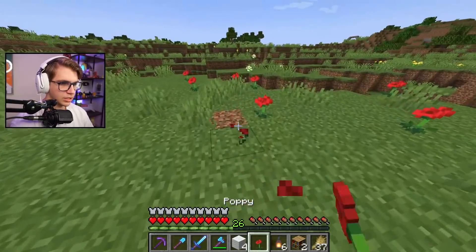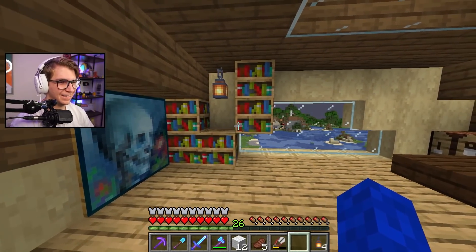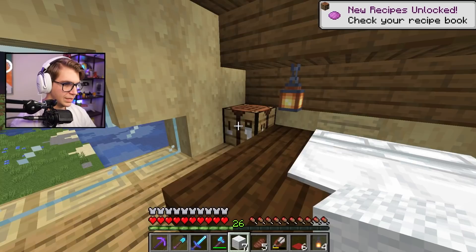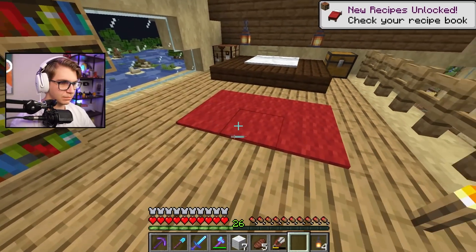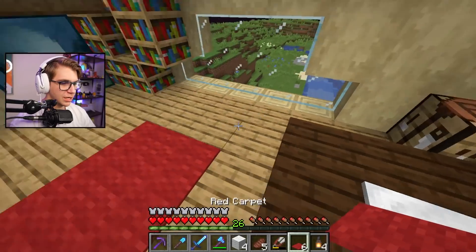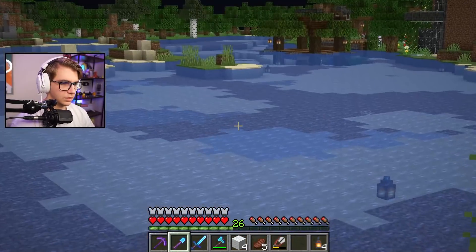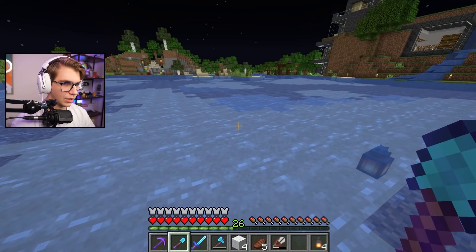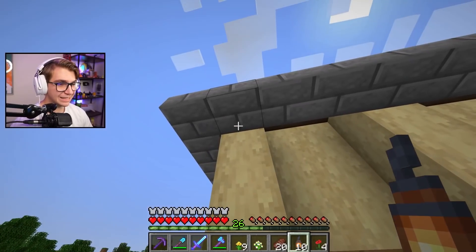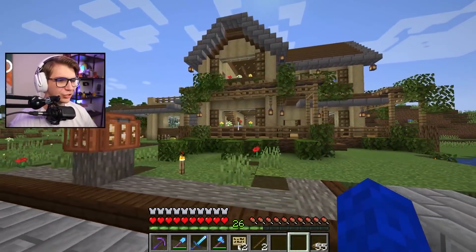Now let's figure out where to put these. Something's going to go right here — maybe a flower pot. I needed the red wool because I wanted to add some carpet. I feel like carpet is underutilized; I never use it, but it's pretty clean and snazzy. There's a little red carpet flooring — I'll take it, looks good. I also needed a flower pot, and there's clay right here. I also forgot to continue the outside decorations around the back of the house.